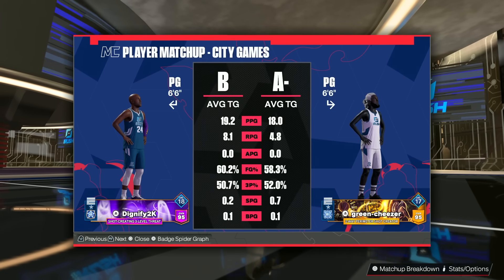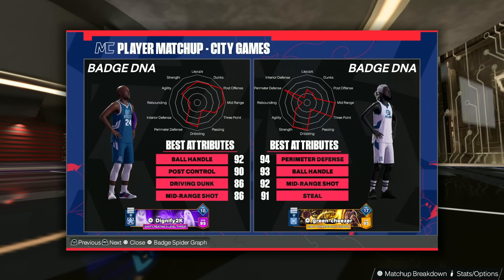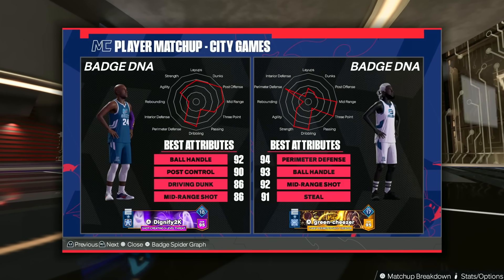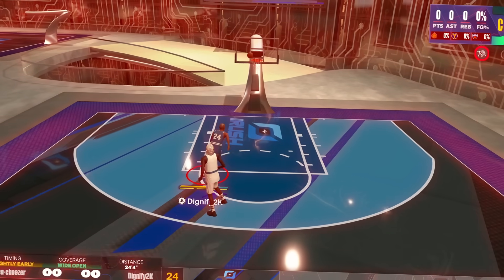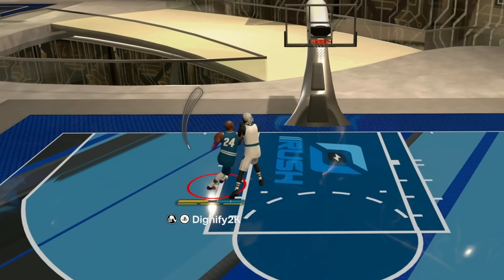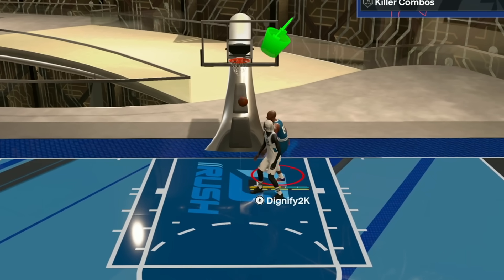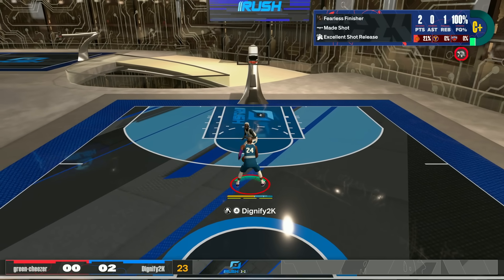Another 6'6 guy - two-way perimeter shot creator, 91 steal, high perimeter defense, good three-point shot, and he has high strength. That's actually kind of impressive. Everybody in here has got to show me a jumper. Get out of the way - there's our first Bulldozer clip in here too. Love that. Almost forgot I had that badge.